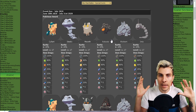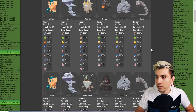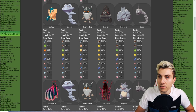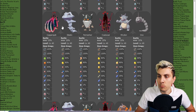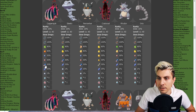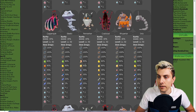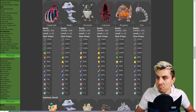Two-star raids we've got Cufant, Steelix, Persian, Carkol, Rhyhorn, and Onix. Three-star raids: Copperajah, G-Max Copperajah, Steelix, Persian, Coalossal, Rhydon, and Onix — and it doesn't appear there are any really special items with these ones. Four-star is pretty much the same: Copperajah, Steelix, Persian, G-Max Coalossal, and Rhydon — so you've got two G-Max options there — plus Onix again.